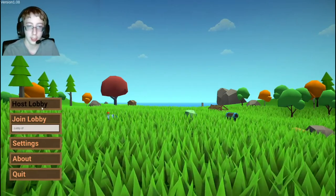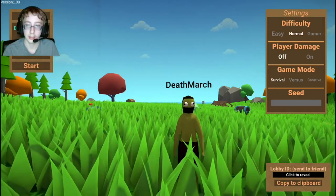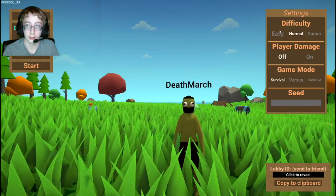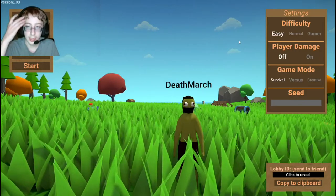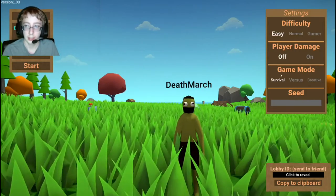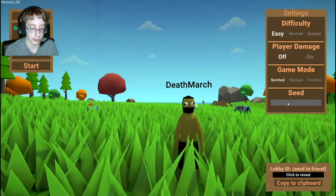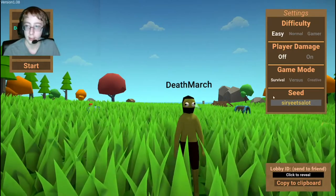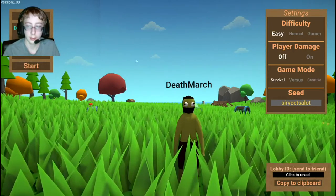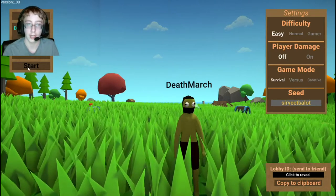I just launched Muk. I'm going to host the lobby, and this is basically you creating a new world. I'm going to set the difficulty to easy — I'd recommend you do the same. And a really good seed for this, especially starting out, is just 'sir eats a lot.' This is a pretty good seed and I will show you why right now.